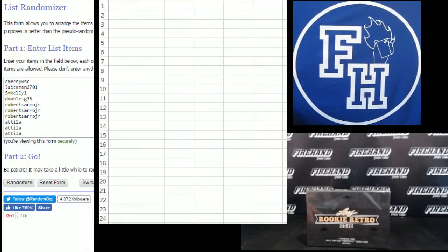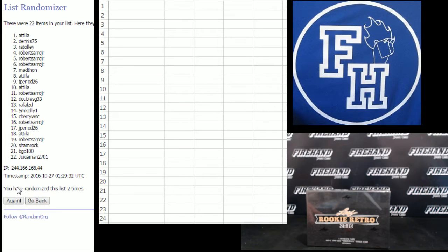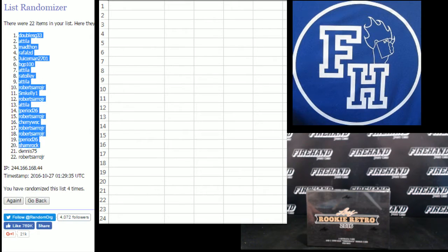Here we go. Cherry WSC on the top, J Period 26 on the bottom. One. Two. Three. Four. Double SG 33 number one.